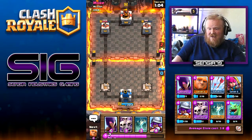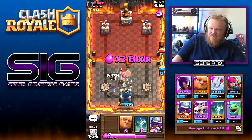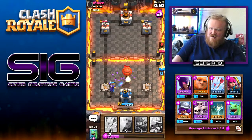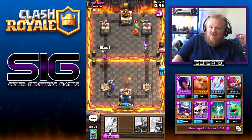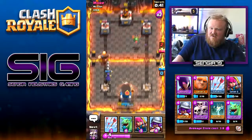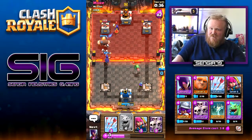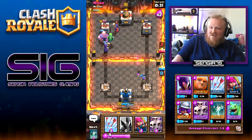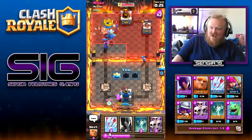I know there's going to be a balloon coming in — I'm not sure if this guy has any spells. There it is. We'll push the left, get the musketeer down to take the baby dragon out, and get our own baby dragon here as well. There we go — got the tower down!